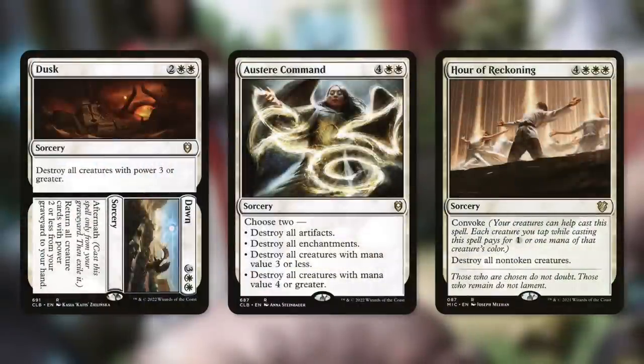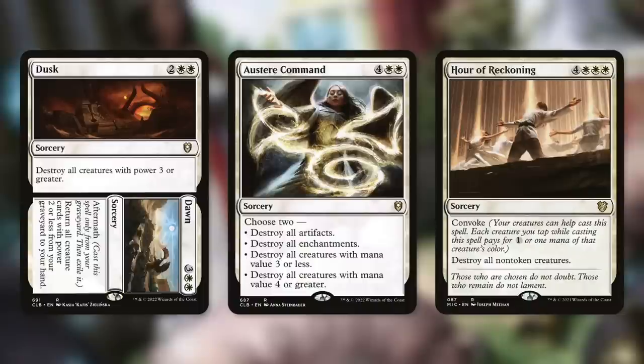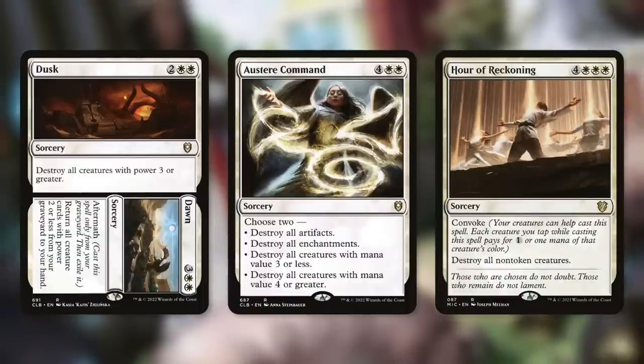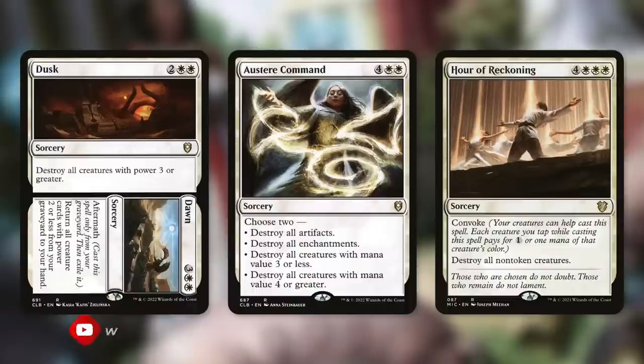For board wipes: Dusk destroys all creatures with power three or greater — if our commander is not crewed, it dodges this — and Dawn lets us get some creatures back. Cleansing Command is a very flexible board wipe: choose two from artifacts, enchantments, small creatures, or big creatures — whichever mode works best for us. Hour of Reckoning with Convoke destroys all non-token creatures, so all our tokens stay in play. Our commander will probably be crewed when we cast this so it stays too — our opponents' creatures get decimated and we swing right through.